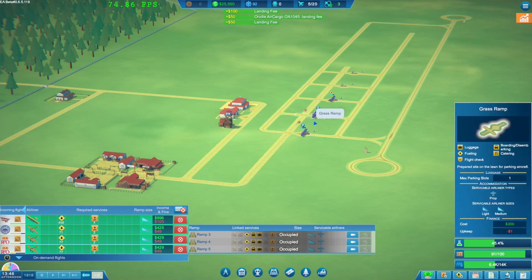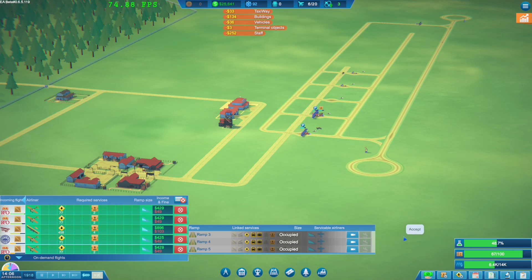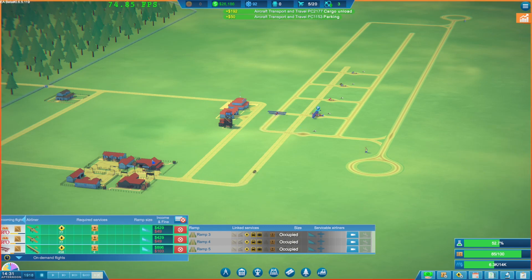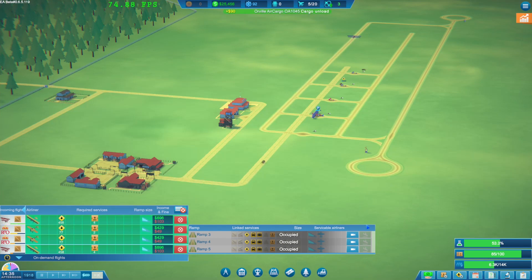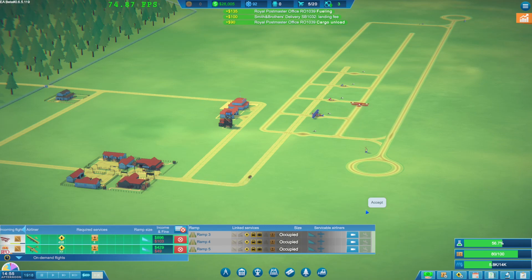We've got a few flights from our schedule running through. Let's wait till end of day to see what's going on with our schedules and contract tiers. I think we've got a pretty effective cargo operation here at the moment. Let's buy one more vehicle to help with refueling a little quicker as well. We're pretty effective now I think - about as effective as we could hope to be.